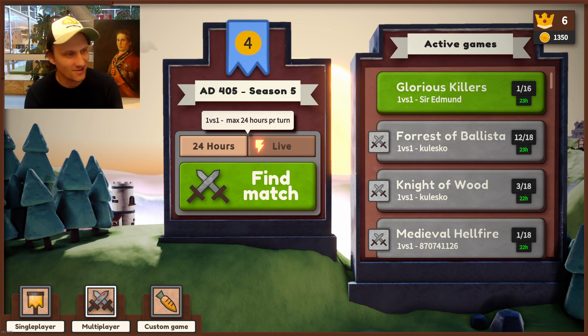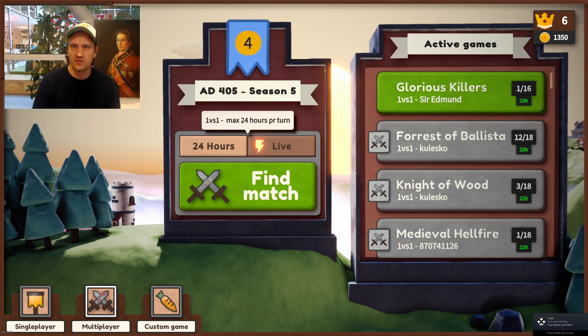Welcome everyone. This is Eusten Isaksen, the developer of a game called Yield. Today I'm going to play a multiplayer game against my co-developer, artist, and little brother Osman. The background for the game is that it's a 4X game, similar to Civilization but a lot simpler. We're trying to make it shorter so it's possible to have fun playing multiplayer, not just against the AI.